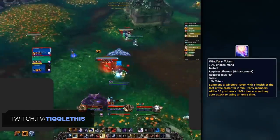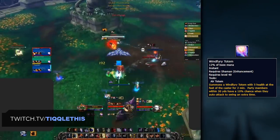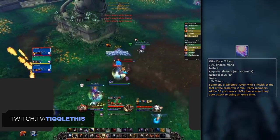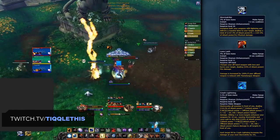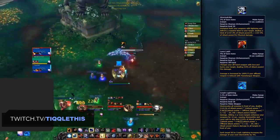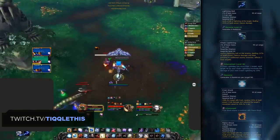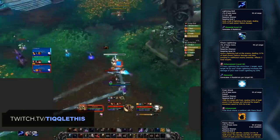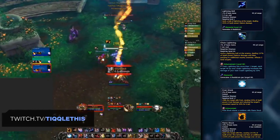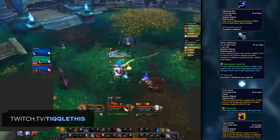Windfury Totem has also made a return, giving allies a 20% chance to proc another melee hit. This is particularly exciting for potential melee cleaves — think Turbo for instance. Now more than ever, Enhance has truly taken the role of a melee ranged caster hybrid, having three melee abilities — Storm Strike, Lava Lash, and Crash Lightning — and four ranged abilities: Lightning Bolt, Chain Lightning, Frost Shock, and Flame Shock. There have also been very significant talent changes, and there are a lot of different options, which we'll get into a little later on in the video.